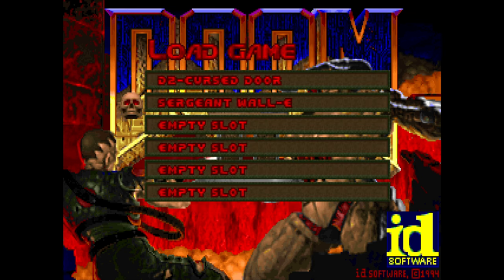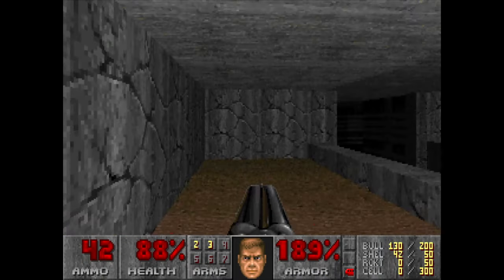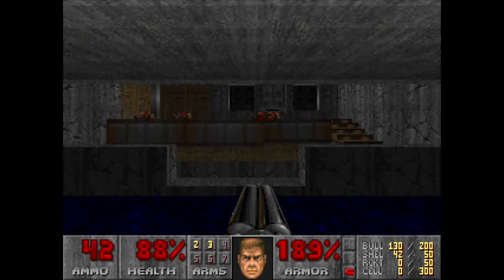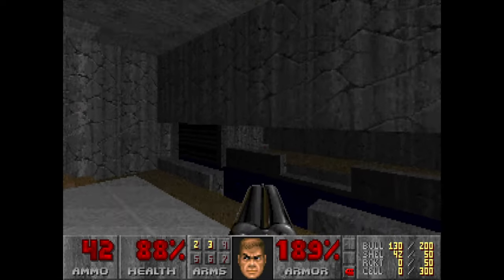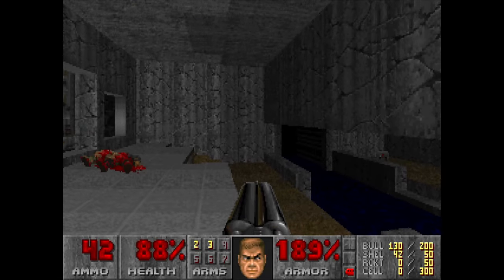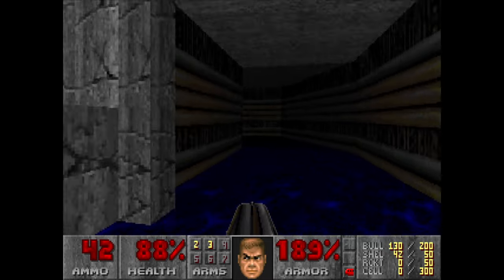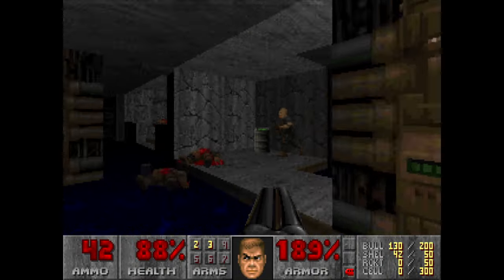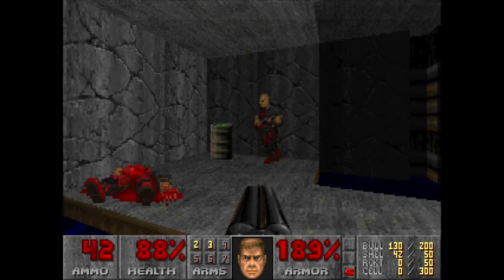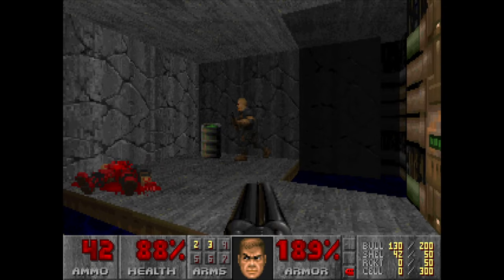So let's start this up and go to a level that we're all familiar with. It's Map 2 — one of the earliest levels, a level we've all played so many times. It's a relatively small and simple map, so what could possibly go wrong with it? Let's follow this tunnel — look at this guy. What's wrong with him? He seems to be stuck in a wall.